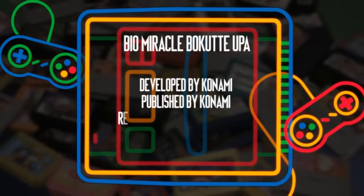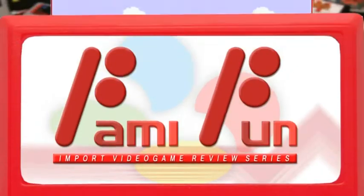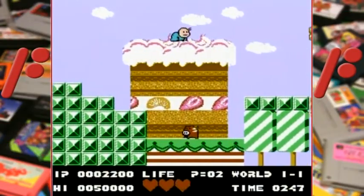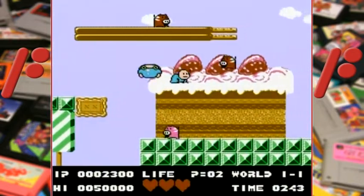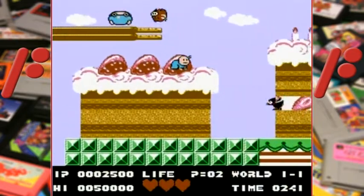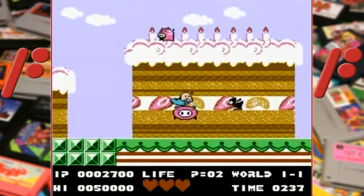When you take a look at Bio Miracle Bokutte Upa, one of the very best games for the Famicom Disk System, you see it's a game about a baby. And you might be forgiven for thinking that this is a game made for babies — it's very cutesy, none of the enemies are intimidating at all, and the whole first world takes place in cake and pastry land.